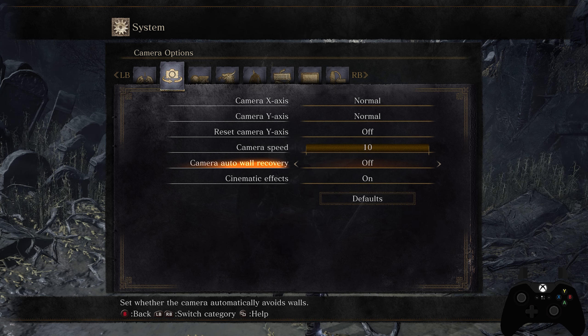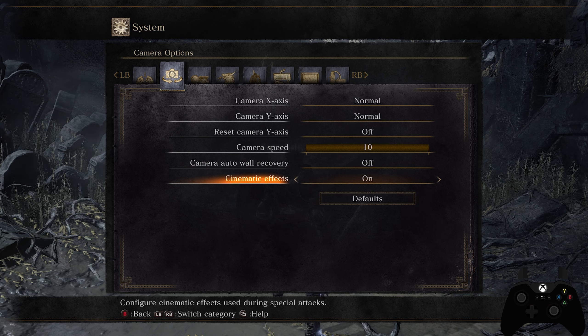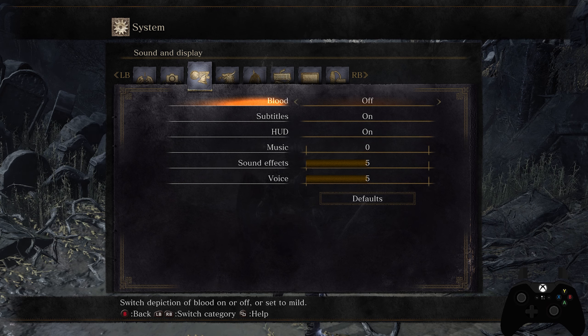On the second settings page, most things are on default. I have camera speed set to 10 but camera auto wall recovery turned off — that setting tends to push your camera in directions you may not want. Cinematic effects basically turns on screen shake when you get a critical attack, whether that's a backstab or a riposte after a parry. I like to keep that on but it's personal preference.